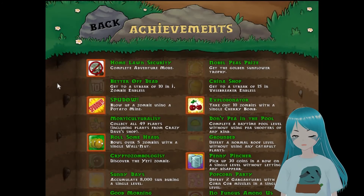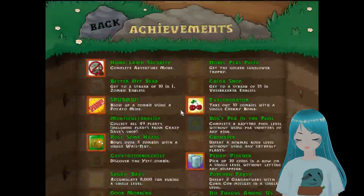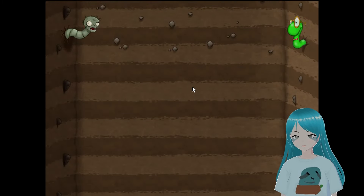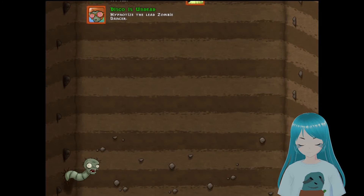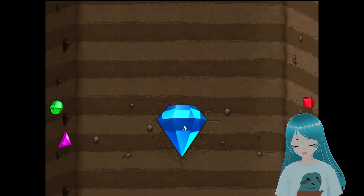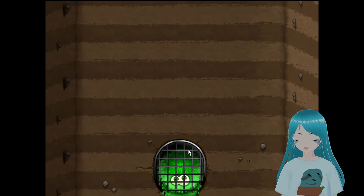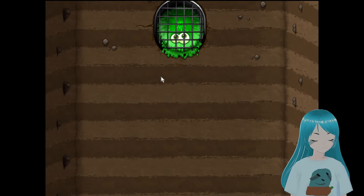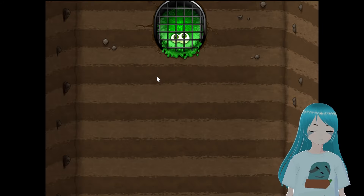I want to quickly go to the achievements and show some achievements I actually have from my original account — I don't know why but it just carries over. I also want to go over some easter eggs: you can see the bookworm from the Bookworm series, the Bejeweled series right here, and I believe this one is called Fuzzle — I used to love it.